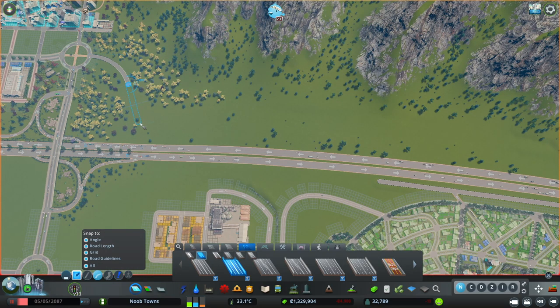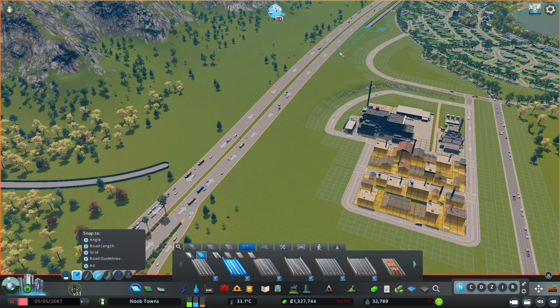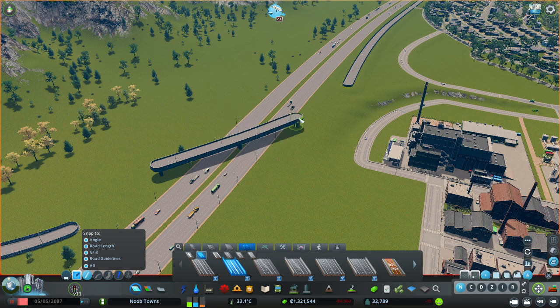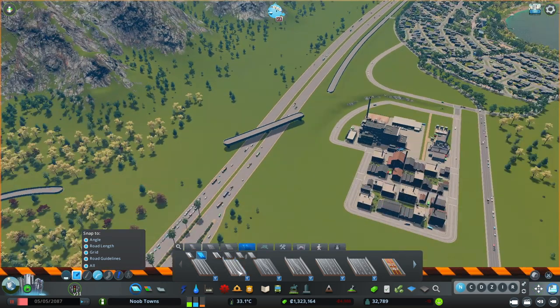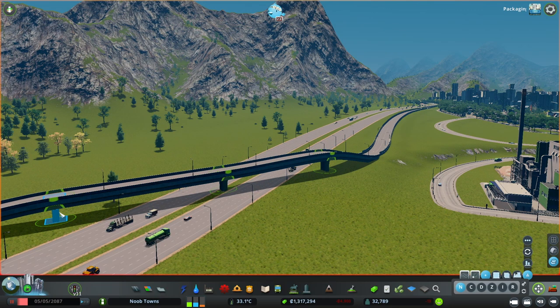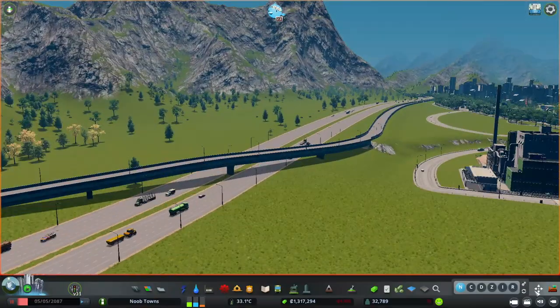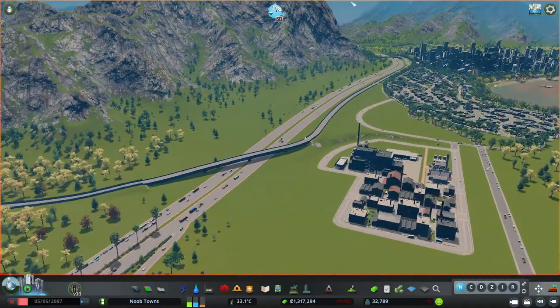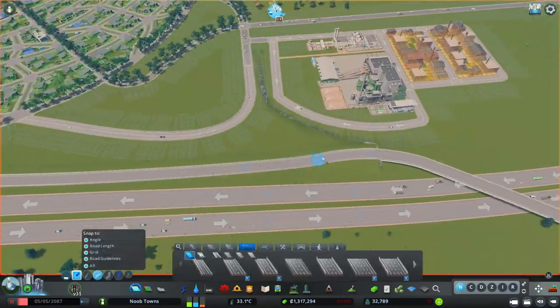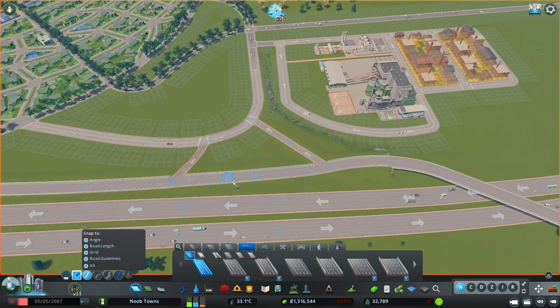Now I'm going to bring our new feeder road from Noobtopia to New Brighton. I'm bringing the feeder road across the highway on the other side so that the space in between the freeway and the mountain can turn into our green belt. We are going to provide bike infrastructure and really great hiking paths that are going to be accessible for all three of our neighborhoods.